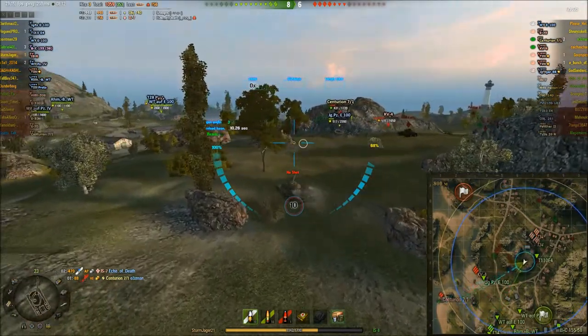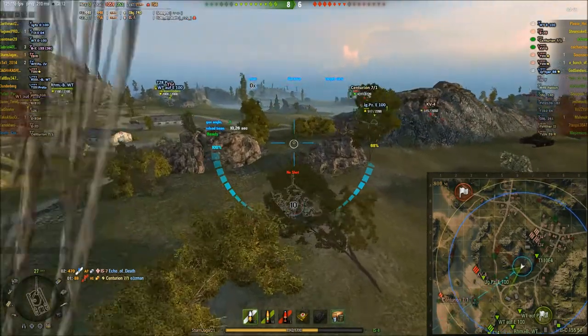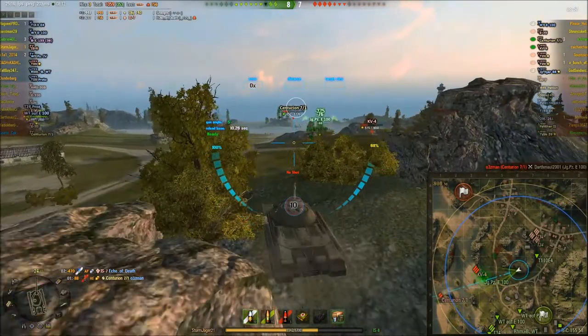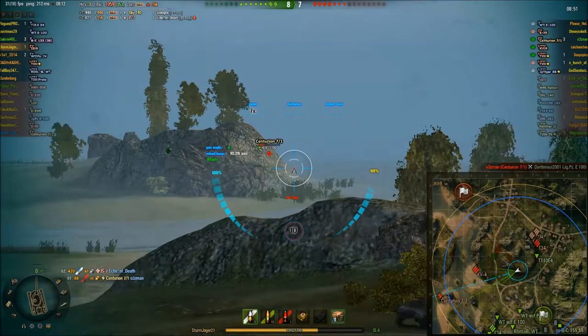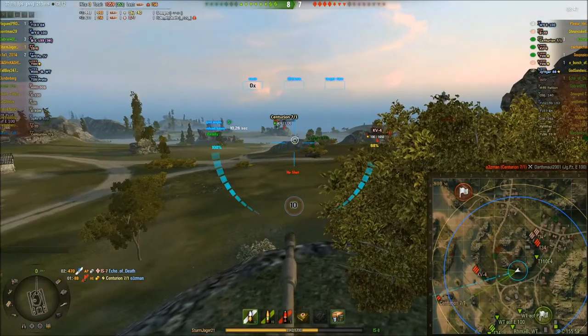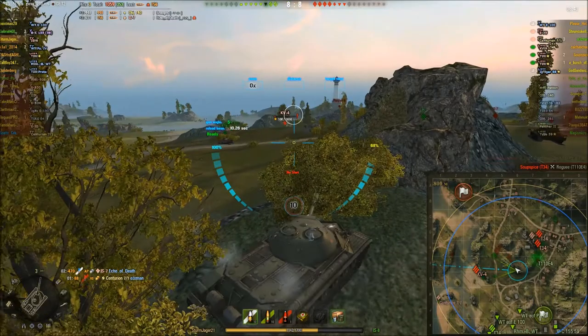One of those T-34s comes around later and you'll see what happens to him. Against this Centurion, I can't do much — he's behind the rocks. But as you can see from the hill, you can sort of just move around it and take shots that you wouldn't normally be able to take, because you've got the high ground.